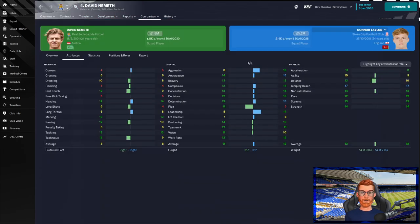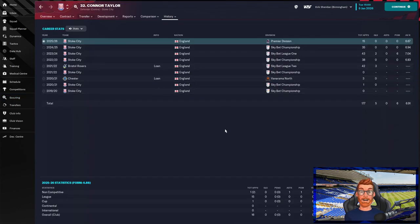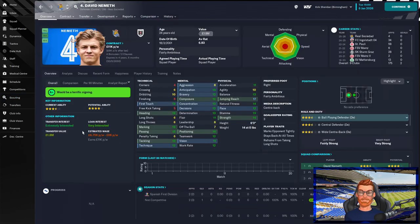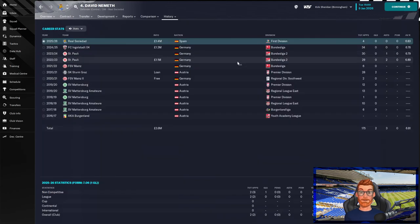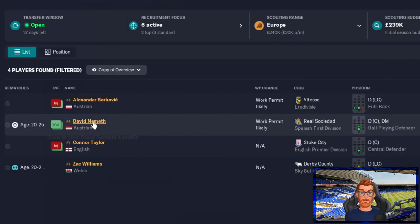Connor Taylor has stronger mental attributes on average; David Nemeth has stronger physical attributes on average — two evenly matched players. Connor Taylor is more expensive with higher wages but has evidence of higher performance. David Nemeth is cheaper with lower wages and is reliable. So if in doubt, always come back to how much profit you're going to make — for me, it's David Nemeth.